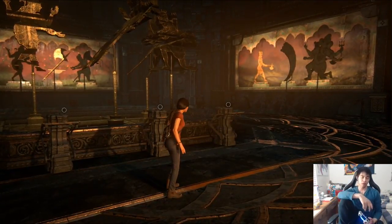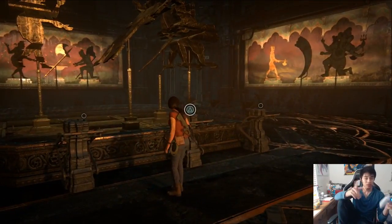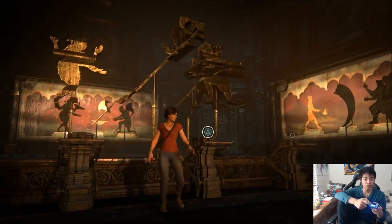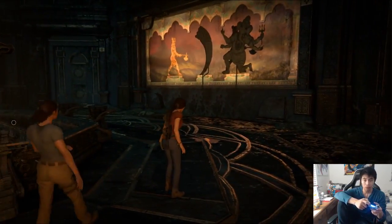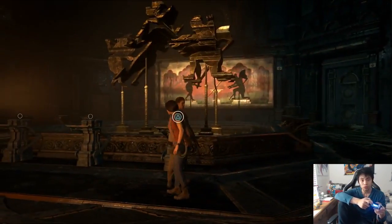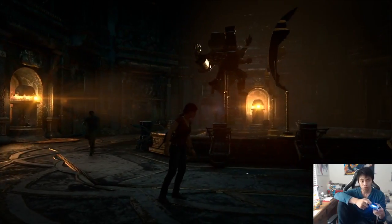Alright guys, welcome back to another let's play of Uncharted. We're going to finish solving this puzzle. I'm going to try to figure out how this whole thing works. This looks like a mess. One of these pieces doesn't belong. Maybe I should do it this way to figure out who the—